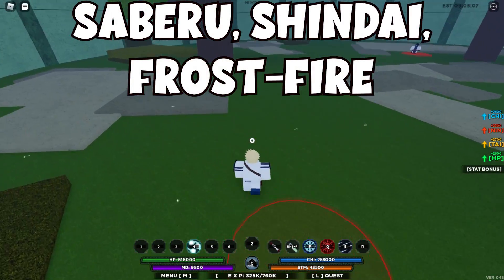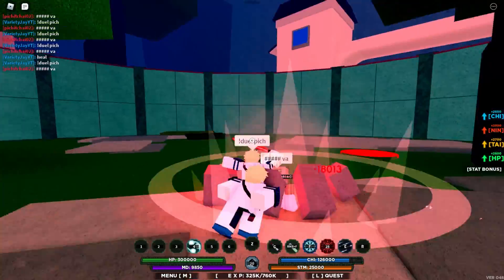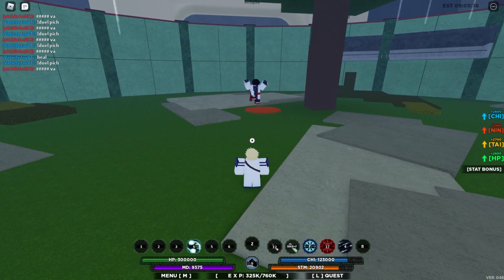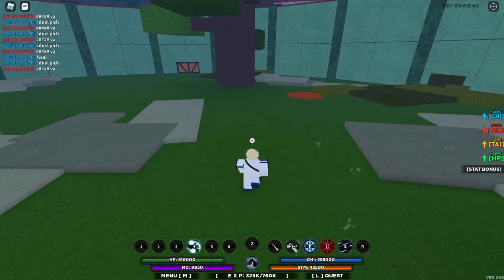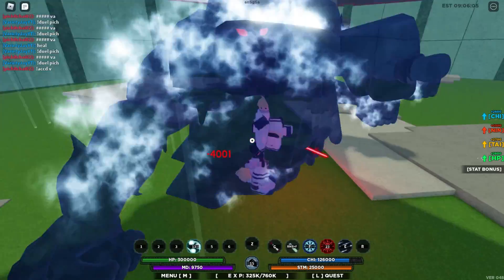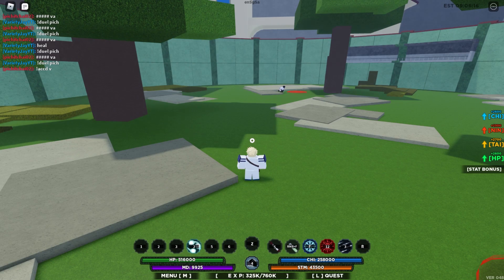Next is Frost Fire, Shindai, and Saberu. You just need a weapon that stuns — Thread Blade or Ember Chi Blade works. Use Frost Fire's first ability, then use Shindai's clones on them, use Saberu's ability that throws them into the ground, and make sure you're standing near them so Frost Fire stuns them. Then just wail on them. Frost Fire keeps them in place so Shindai's clones deal a lot of damage, and the other abilities deal the extra damage needed — it's an absolutely absurd combo.